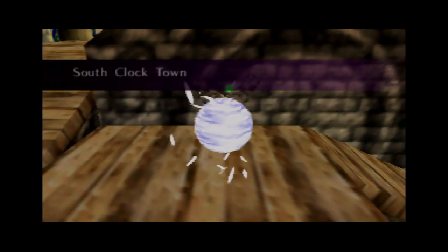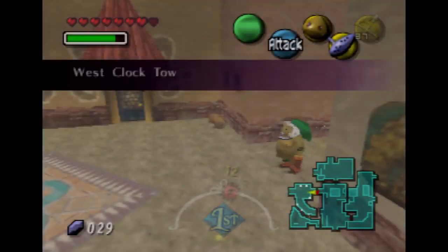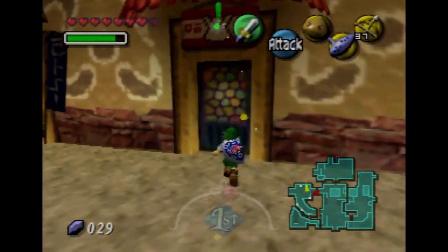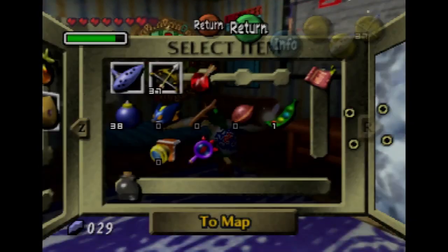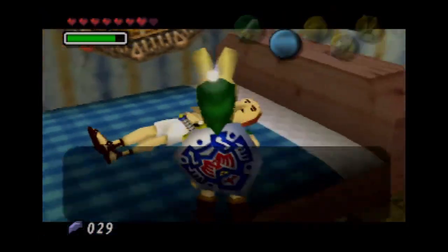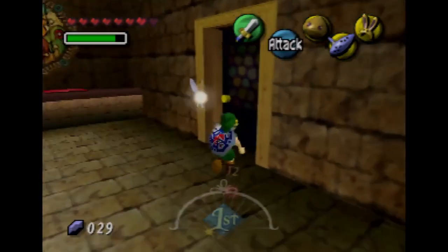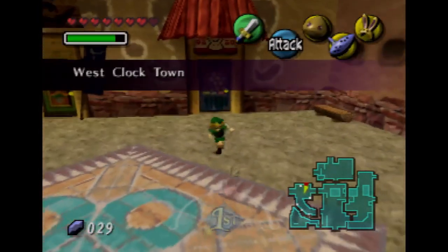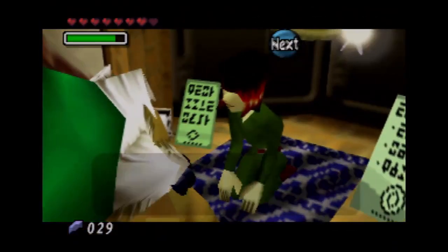Now we're going to soar back to Clock Town and play the appropriate music. We're going to go get rupees. I tried to see if I could do a side quest right here except I totally forgot — I think I arrived at the wrong time of day. I think you need to arrive at like three in the afternoon, so I couldn't do this in this three-day cycle. Maybe the next one — there's always next time.